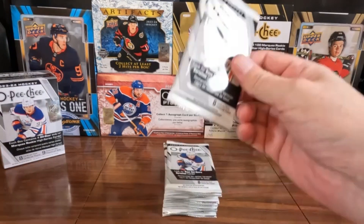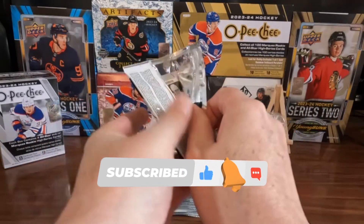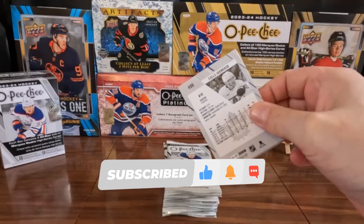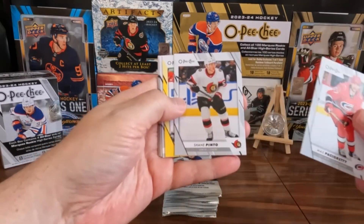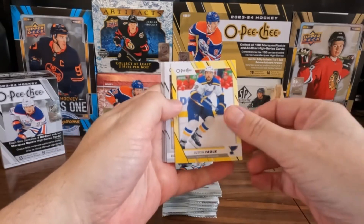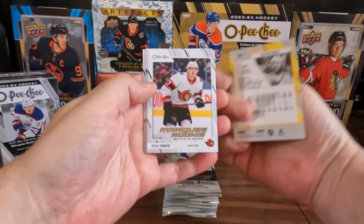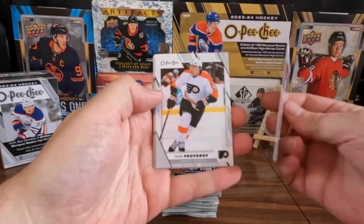We've got nine packs. First pack, let's go. Got a Justin Falk yellow. We got a Wrigley Gregg on the Marquee Rookie.